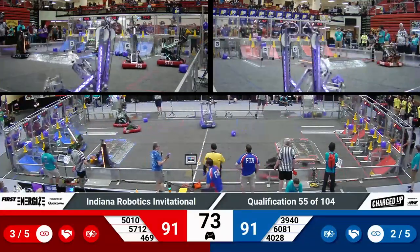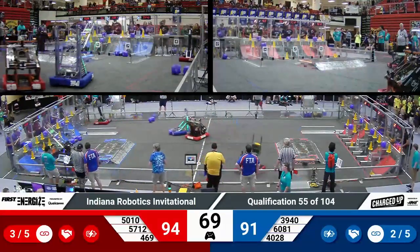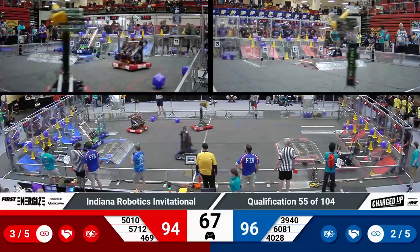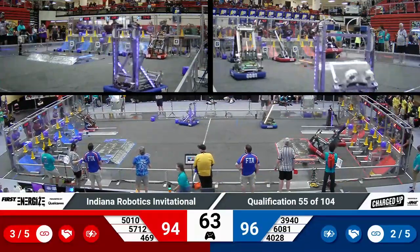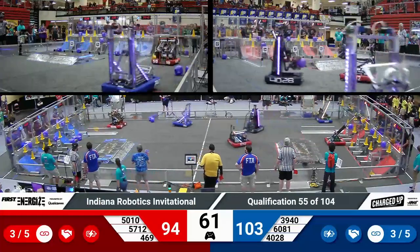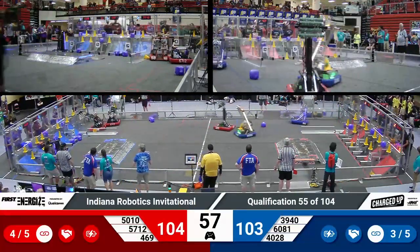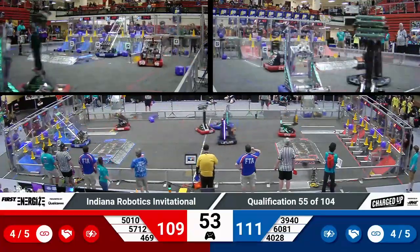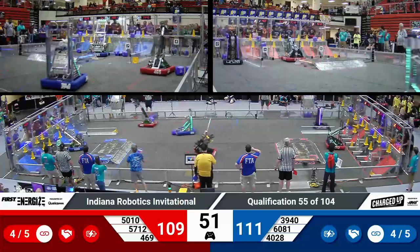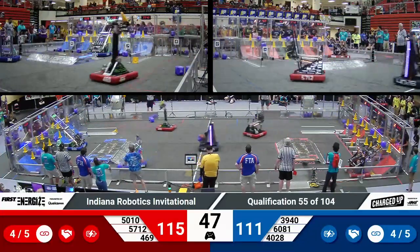Here comes Tiger Dynasty — they score with another cone at the middle level. Now let's switch over to Blue. Cyber Blue pushing in a cube at the lowest level. Their partners, the Beach Squad, coming over with the cube — they put it at the middle level. And here come the Digital Dislocators with a cone, trying to put it up high, and they do it.